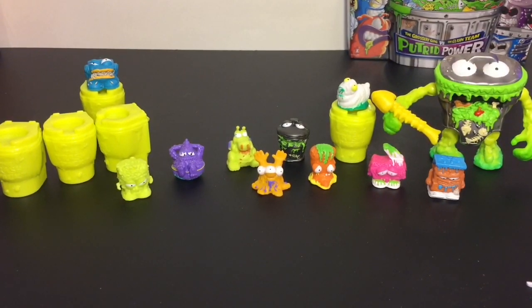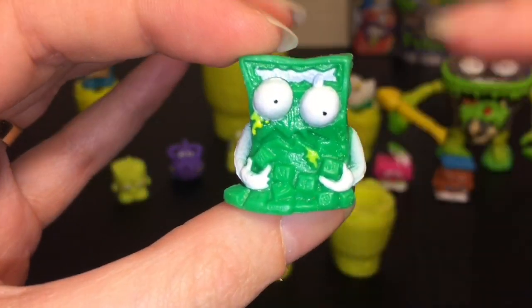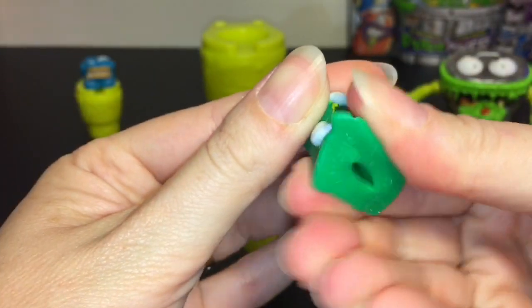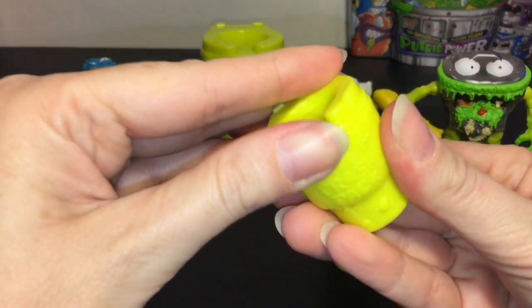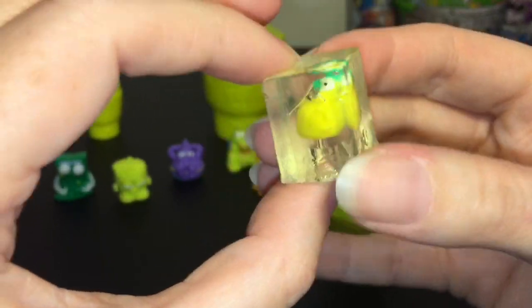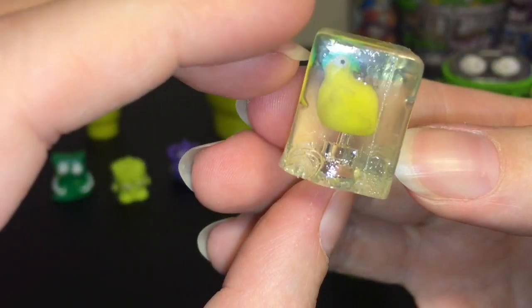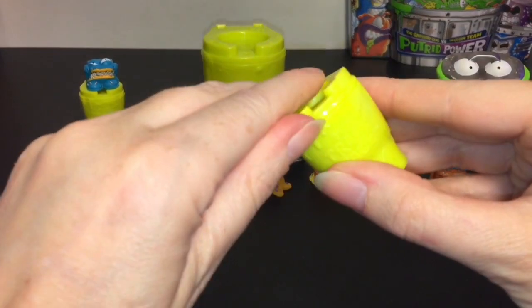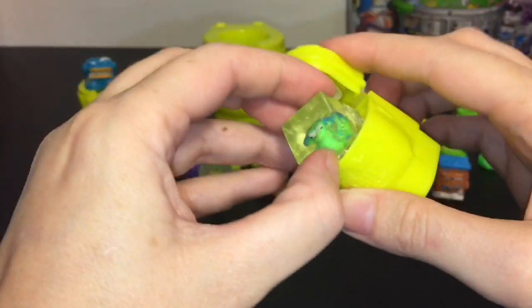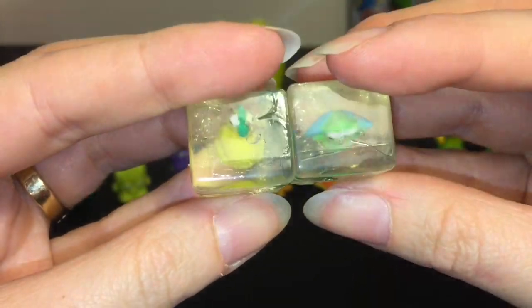Then we have our three small toilets — also not blind-backed inside. The box says you get two special edition frozen trashies. The first one is the Clogged Up Calculator — he's losing his numbers, a school supply one, which is awesome. Then one of our frozen ones: the ice cubes totally remind me of the Mushy Slushy set from Grocery Gang — same concept. This guy is the Chilled Chicken, a little frozen chicken inside. And our last Trash Pack trashy is the Frozen Fly — I actually really like the little ice cube guys.